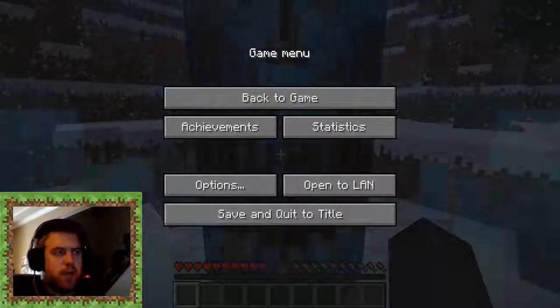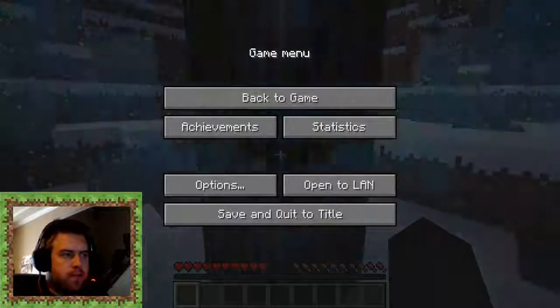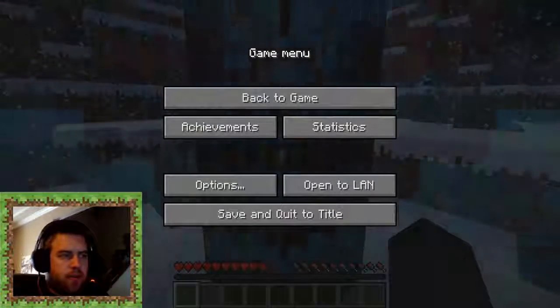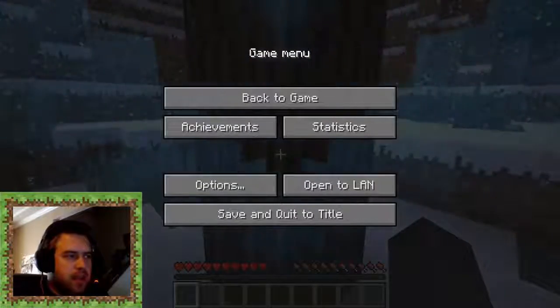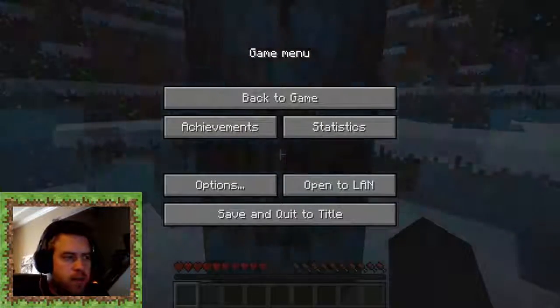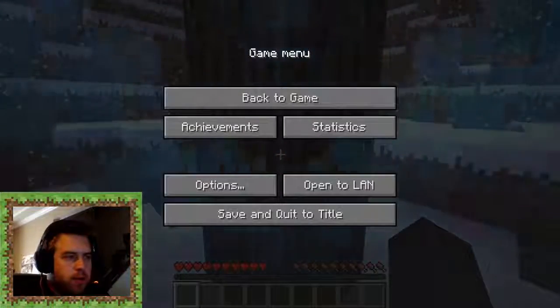What is up, YouTube? Shadow Aces here, bringing you a game of Minecraft survival. It's called Captive Minecraft Winter Realm. The story goes like this: you drop into an untouched snowy forest with only a nearby spruce tree to help you prepare for your new adventures.